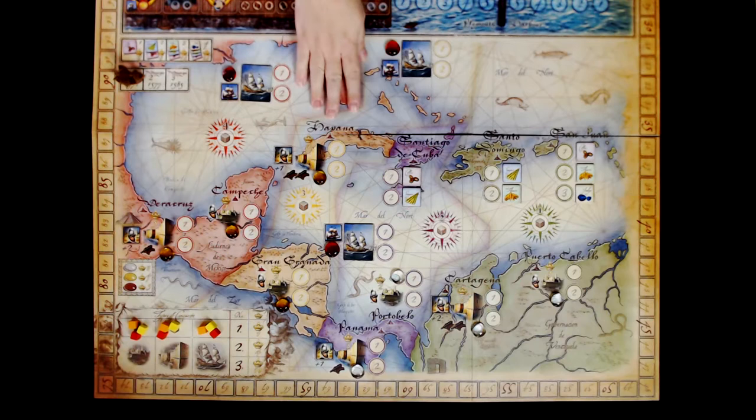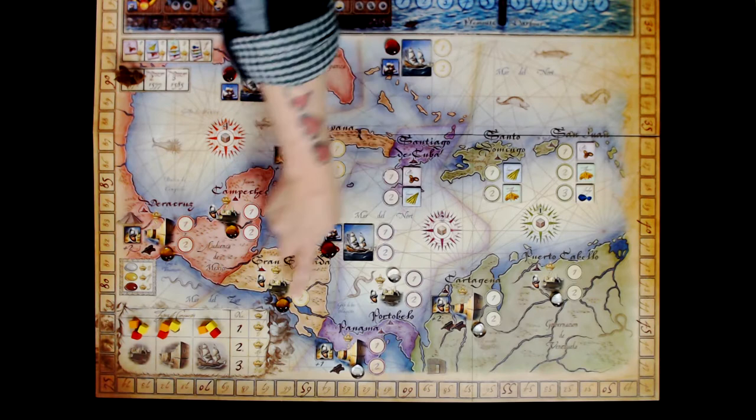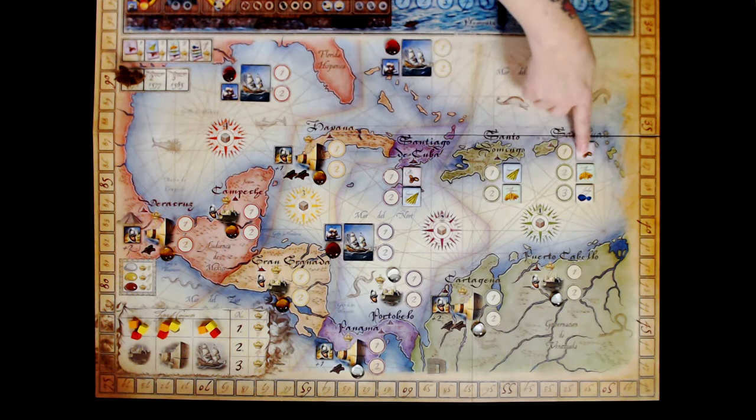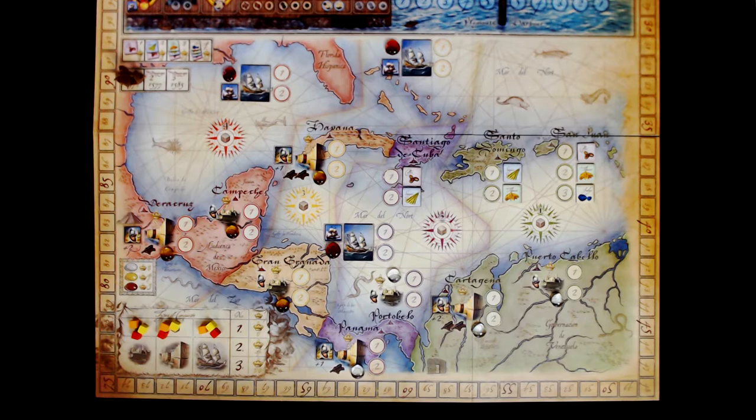Set up for the main game board is as follows. The Spanish galley counter is going to be shuffled and placed out randomly face down — no one gets to look at what they say on the bottom. Then on the various spots that have these little icons, you're going to place out the silver, gold and jewel tokens accordingly. Each player will place one of their counters on the various three spots in the conquest board. The voyage marker is going to go in the first spot on the left-hand side of the voyage track. We're also going to place our frigates into Plymouth Harbour and on the score track, we're going to place our marker on space number four.